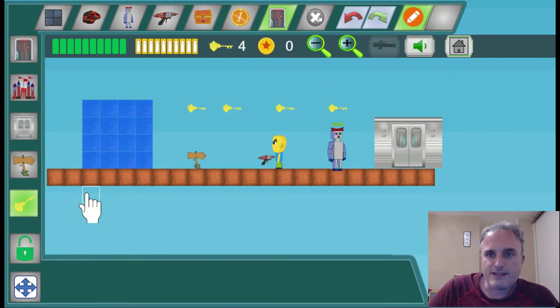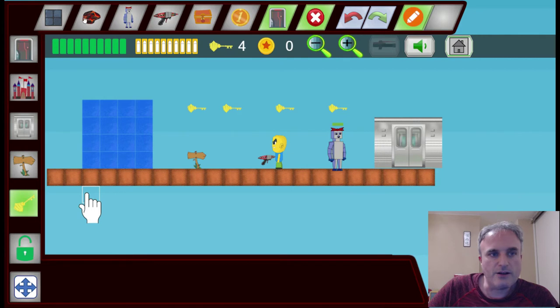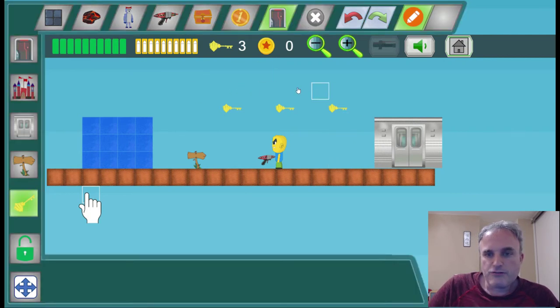Obviously you may make some mistakes, so you may want to delete. Delete is up here — you'll see everything goes a darker shade of red, so I can delete that one. A tip: for a lot of the enemies, to delete them click on their feet.